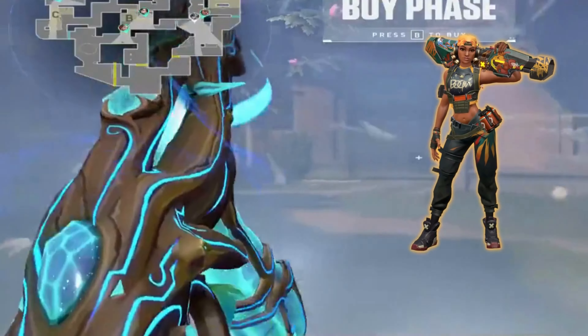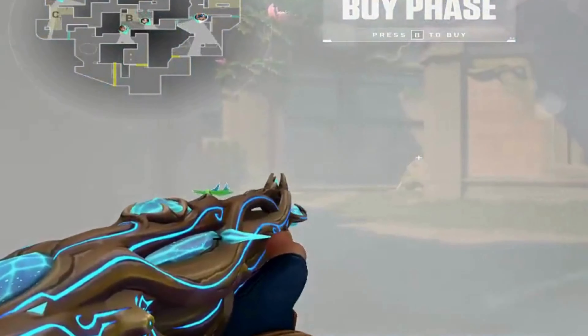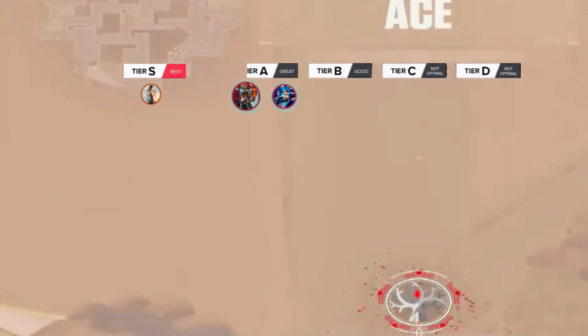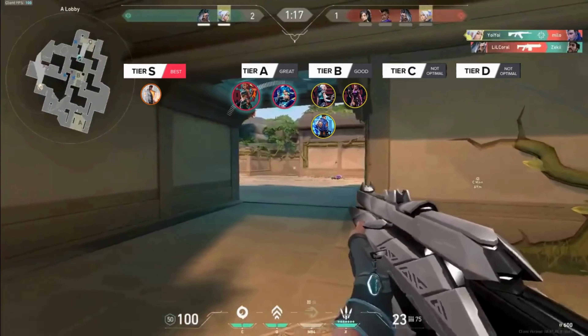Following that, we have both Neon and Raze in the A tier. Close-range, imperfect maps are perfect for these two agents, in which their utility can truly shine. Although we believe that Neon in particular has the ability to be a top agent on Lotus, we were forced to reduce her ranking because she does need more teamwork than the other duelists. Because there are so many difficult angles on this level, her stuns and wall may be fantastic resources when used properly. Jett, Reyna, and Yoru complete the duelist category in C tier.